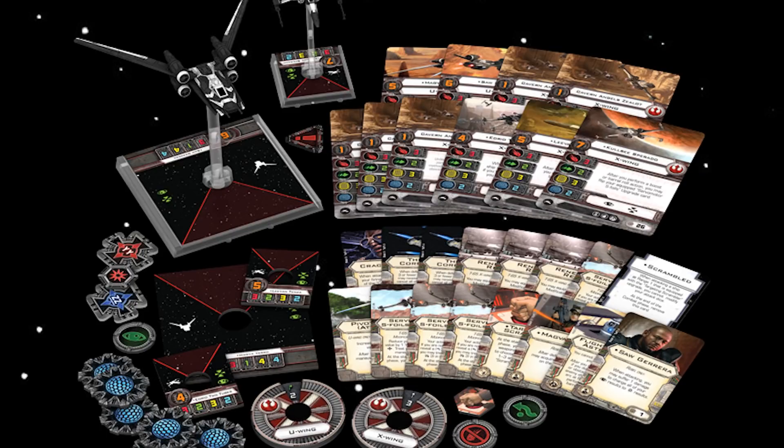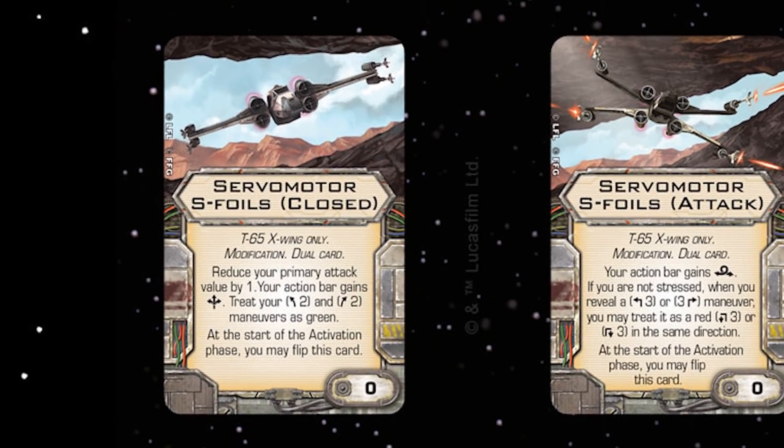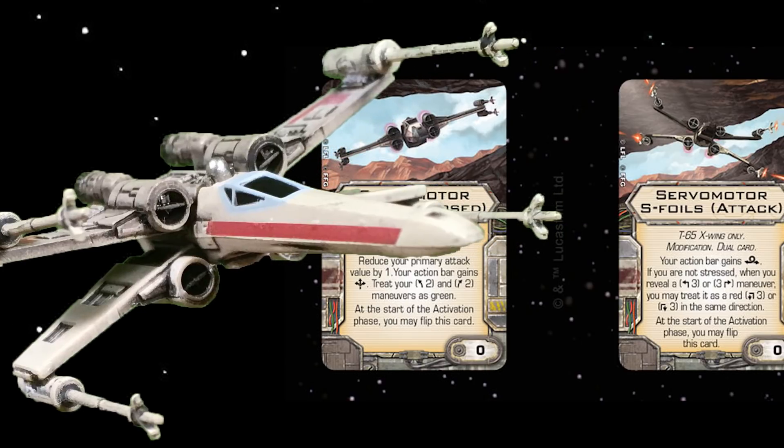The first of these is the Servo Motor S-Foils card. There are four of these in the expansion pack and this card is going to be awesome. It's a free upgrade, a free modification for T-65s only. When they're closed, you gain the boost action and your two banks are green. It'll be interesting to see whether or not you can carry Auto Thrusters with this, but I'm sure they'll clarify that in a future errata.